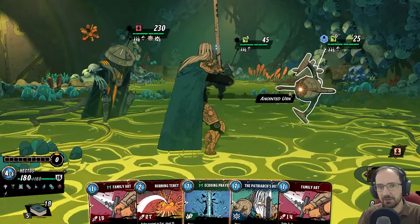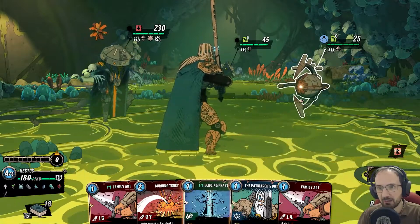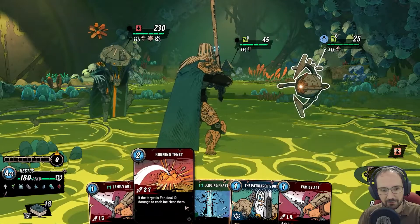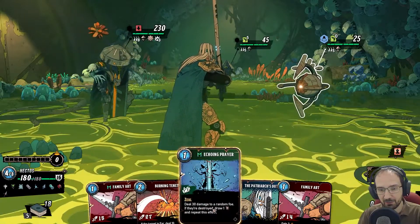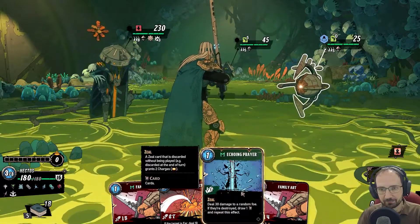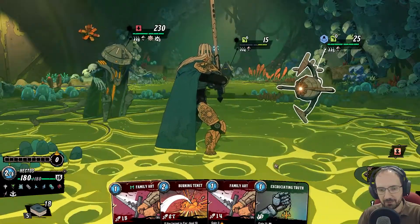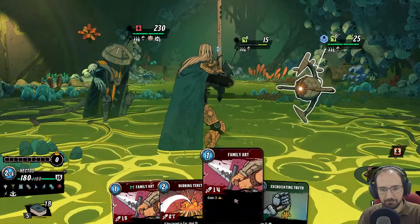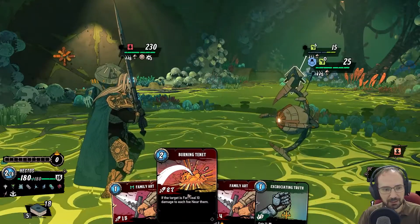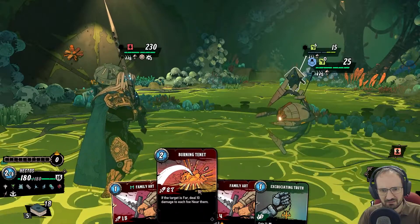He attacks for 0, attacks for 5. So if I can damage him with Echoing Prayer, that would be good — if Echoing Prayer could just outright kill him. We have 4 energy and no block. Fortunately we're not being attacked. I think we need more block cards. Let's see whether we can kill him with this. We can finish him off without playing it near him, so that seems like the smart thing to do.